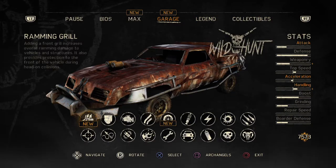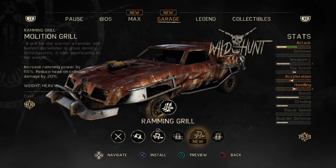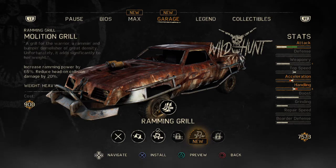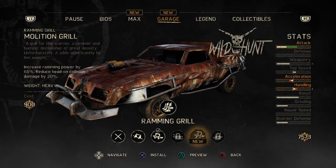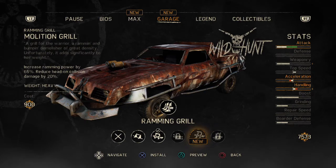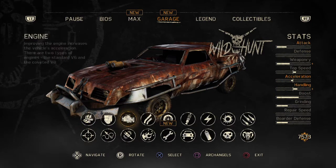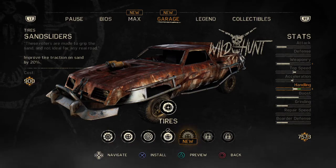Alright, we have 7,500 scrap. Let's see the garage. Armor is top priority. This is heavy which means it's going to really mess up my handling, but it's going to give us some good ramming capabilities. It's only 900. We can get some sand sliders that increase handling right there - if we put those on, they might negate each other. Let's put these on right now.